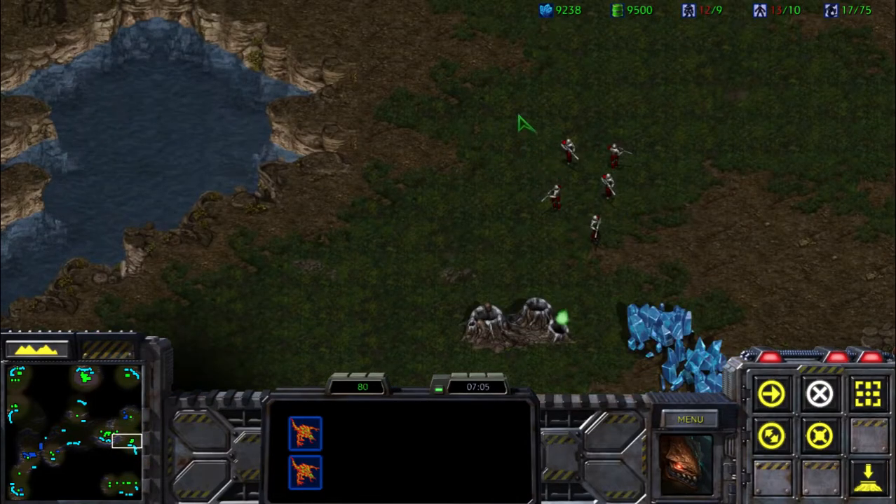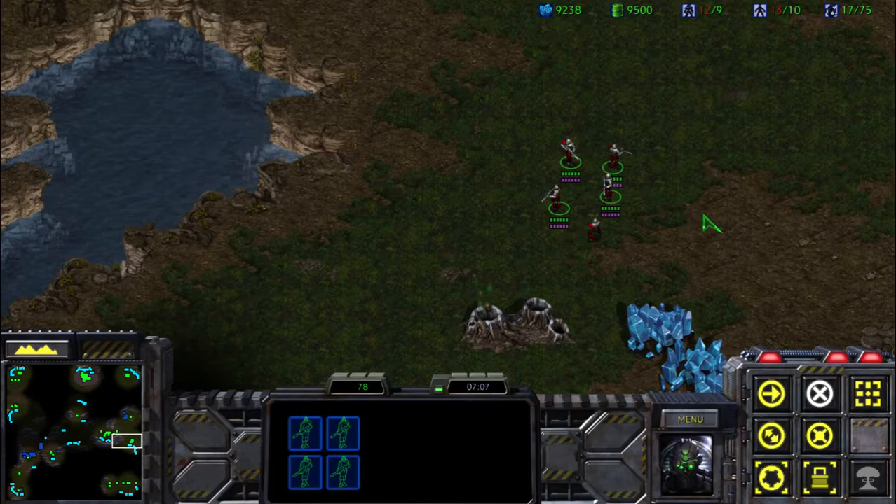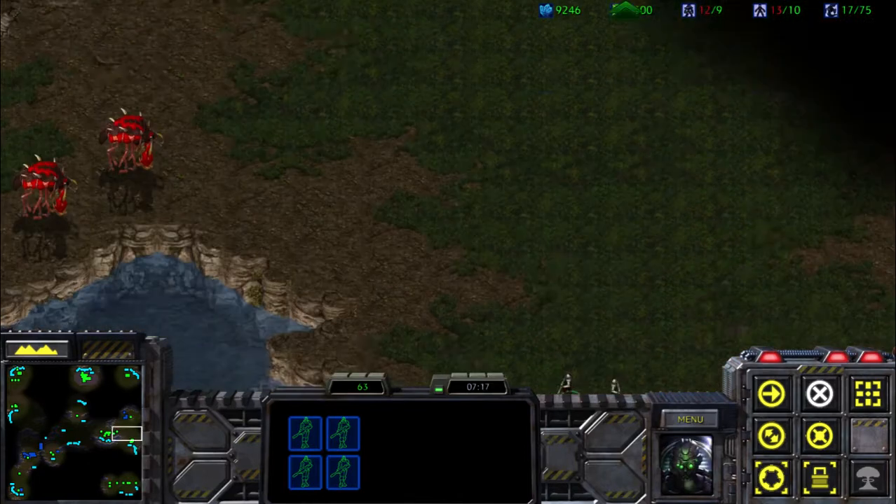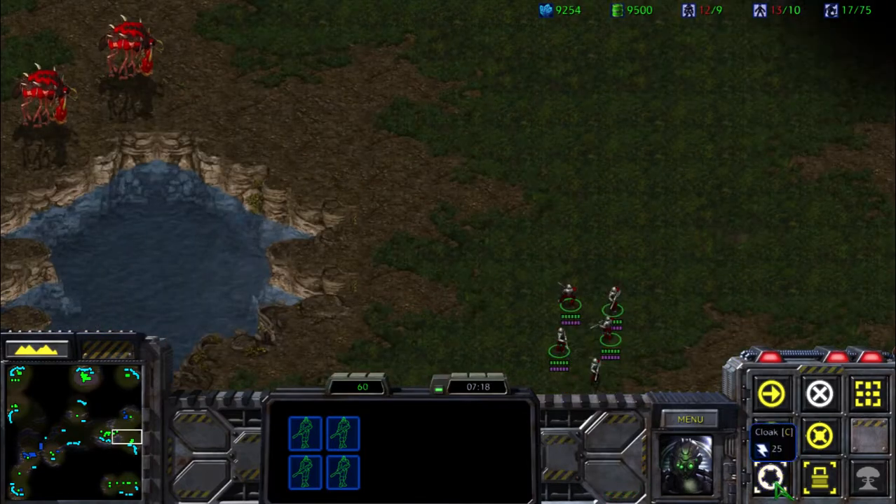Over here I've got the same sort of spawn broodling shift trick but for lockdown instead — for people like me who haven't really customized their hotkeys. The shift key on the right-hand side also works. We'll set these ghosts on cloak — this is the fastest way to do lockdown on multiple units as well.